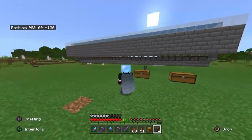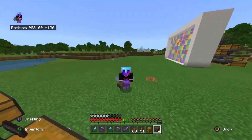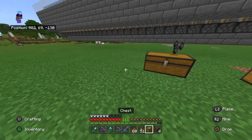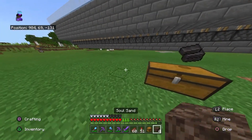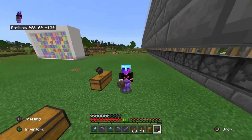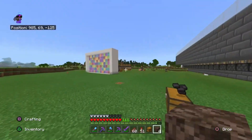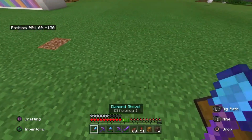All you need for this netherite farm is four soul sand and a chest — that's it. It's even less expensive than other farms and can get you about 5,000 an hour. So let's get right into the tutorial.